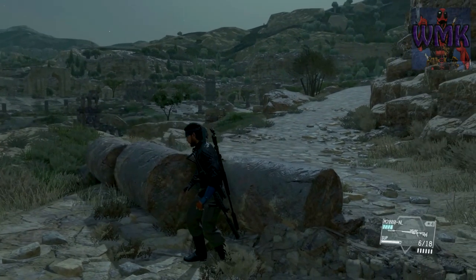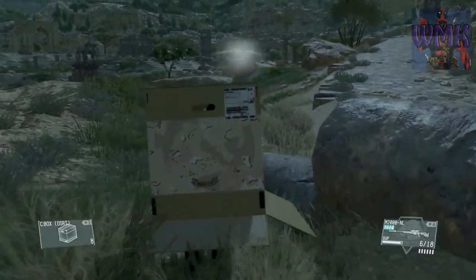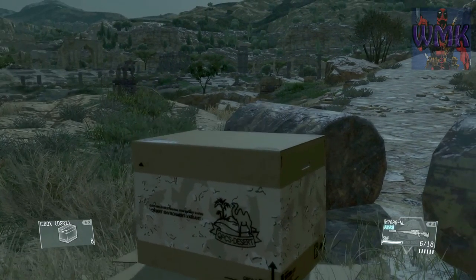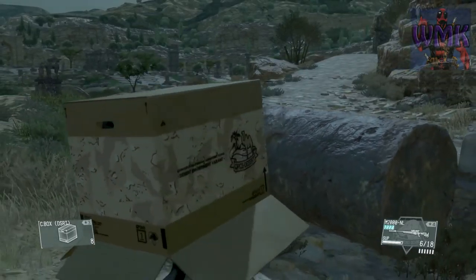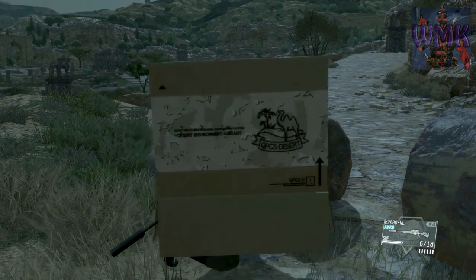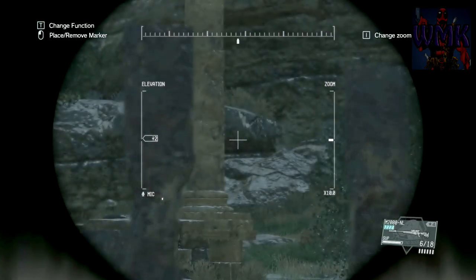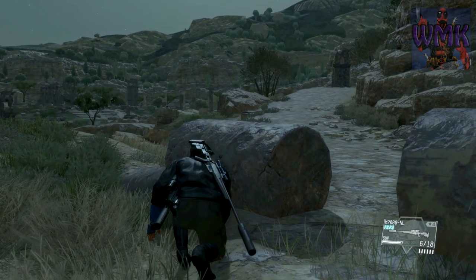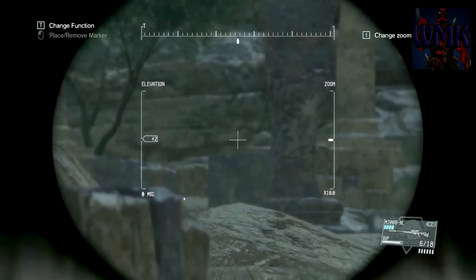The enemy sniper just disappeared — zero visible. You gotta bait her a little bit to find out where she is. We don't know where she is right now, so we're going to use the box and try to find out. She's somewhere over there — we don't know exactly where. If she shoots the box, the box will disappear but you won't die. Okay, I think I know where she is — I can even see the flash a little bit.